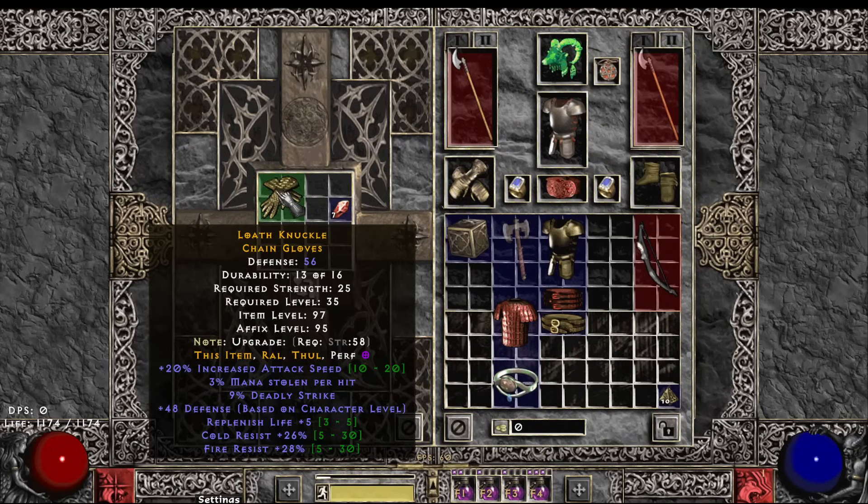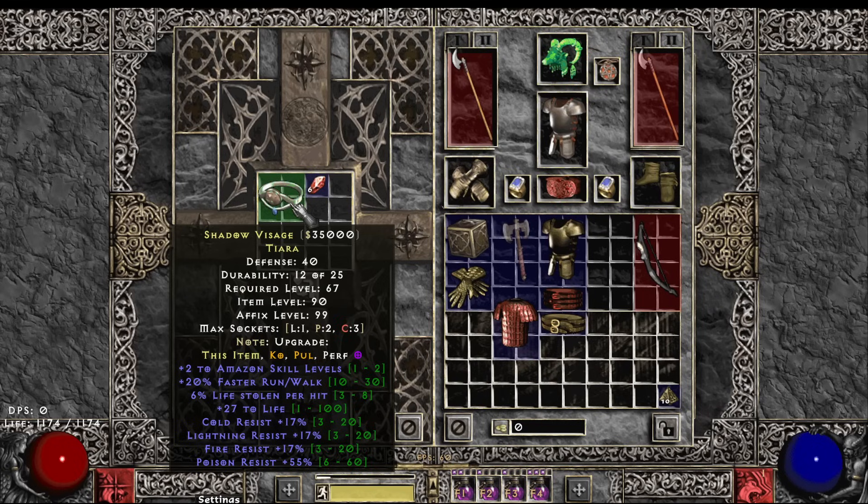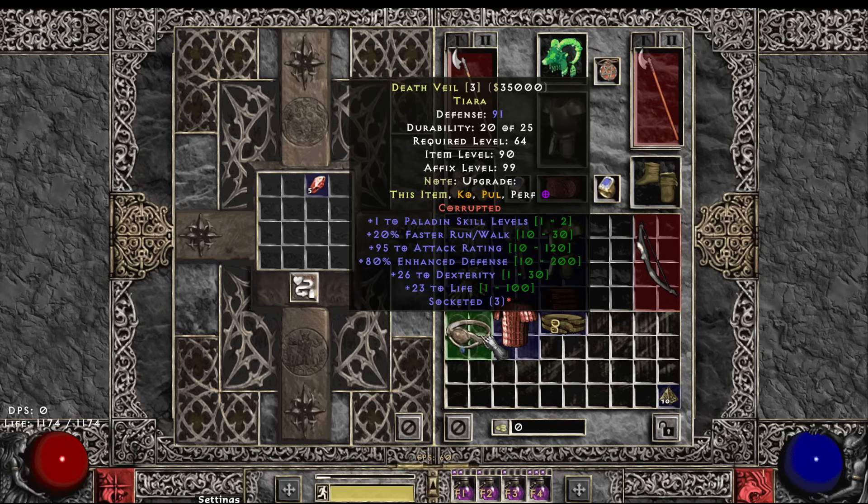These gloves are really nice ones: 20 IS, 9 Deadly, big dual res, attack rating. A nice Amazon circlet here: two-os, 20 faster run/walk, life leech, life, big res, one — three holes. Aww, three holes on a brick — what a troll, damn. That would have been really nice. That actually is not a terrible circlet for a pally — one pally, 20 faster run/walk, attack rating, big dex, life, three holes. It's not a Deadly Strike craft but it's still really good, especially for a brick.